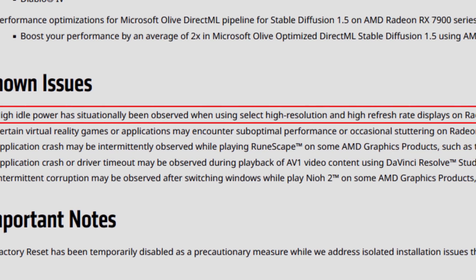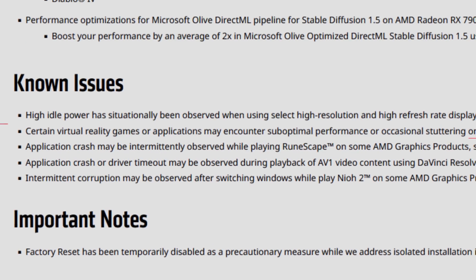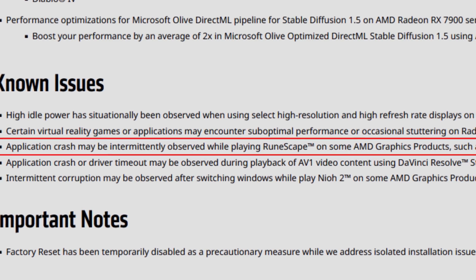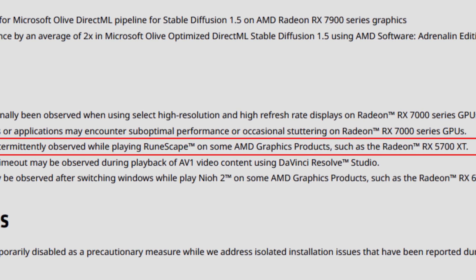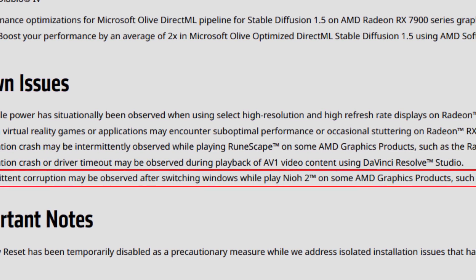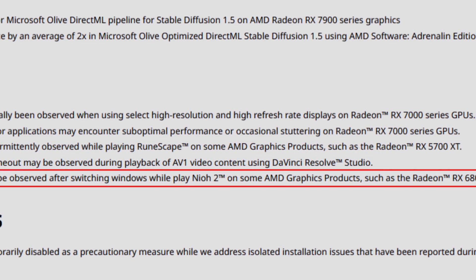The known issues are still the same. High idle power has situationally been observed when using high resolution and high refresh rate display panels on the Radeon RX 7000 series GPUs. Certain virtual reality games or applications may encounter suboptimal performance or occasional stuttering on the Radeon 7000 series. Application crashes may be intermittently observed while playing RuneScape on some AMD graphics products such as the RX 5700 XT. Application crash or driver timeout may be observed during playback of AV1 content using DaVinci Resolve Studio. Intermittent corruption may be observed after switching windows while playing Nioh 2 on some AMD graphics products such as the RX 6800 XT.